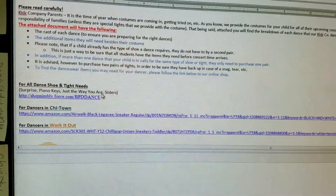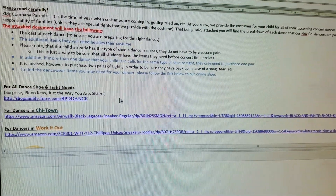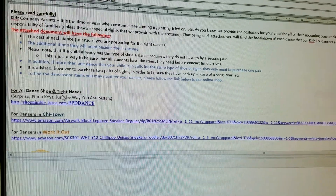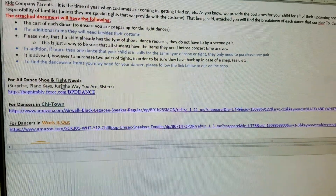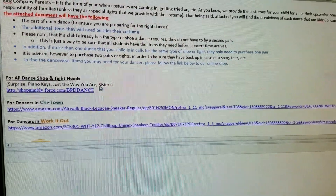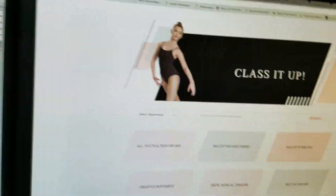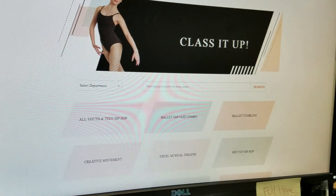The next important thing is going to be your links. The first thing you'll see for everybody, no matter what team they're on, is going to be our shop. Our shop is fairly new, but people have already ordered through it and it's been working out wonderfully. You'll see the dances that may have items available at the shop, and when you click on that link you'll be taken to a site that looks like this.